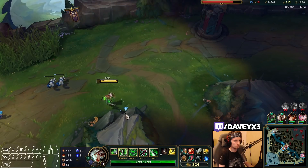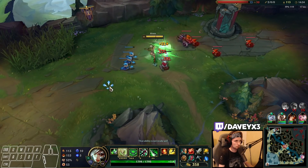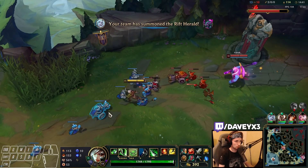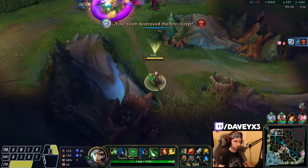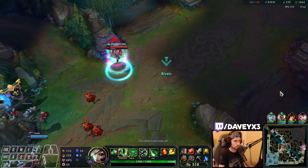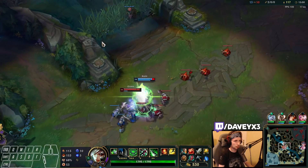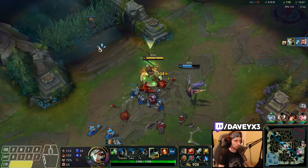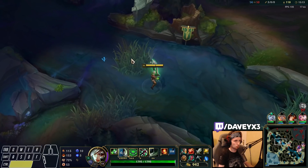Eve is dead too so I don't have to worry about her — I just wish I had some plates. Let's push this all the way. Yorick's trying to wall this one — pretty classic. I'm going to see if I can make a roam to mid and maybe kill the Kyana. I don't think she knows I'm here. I'm very happy with that — we're getting another kill right now.